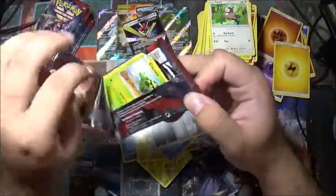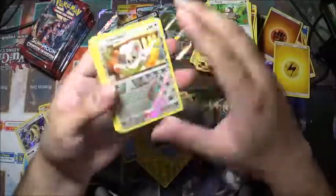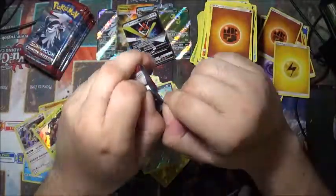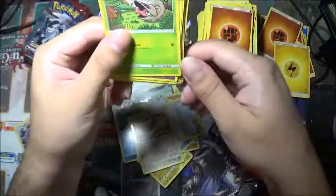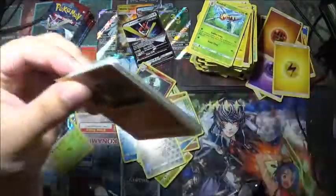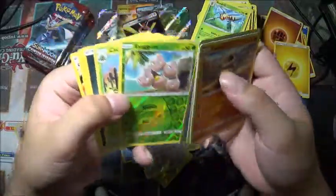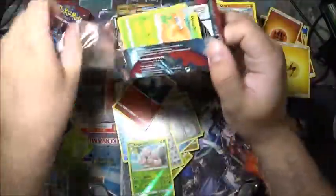I'm going to be just going through to the holos now. Mincino and a Go-Goat reverse holo or holo rare. And a Mincino foil reverse. Marowak is the reverse holo and a Beedrill is the rare — haven't seen these two actually. Exeggcute is the reverse holo and a Cacturne — that's the first Cacturne — for the rare. Ghastly is the reverse holo.